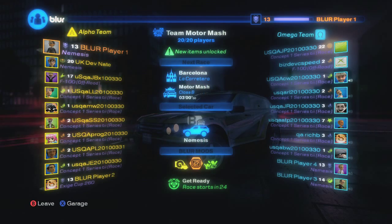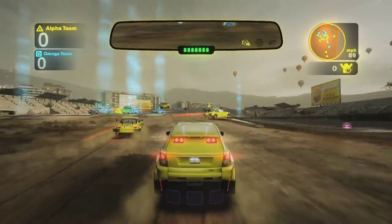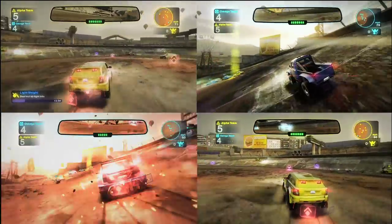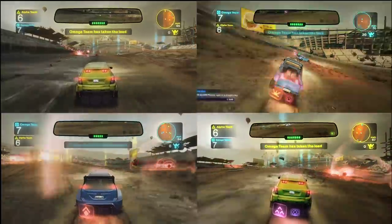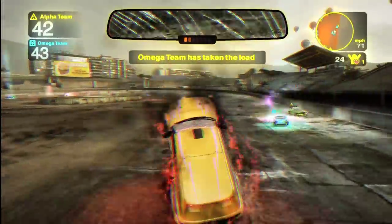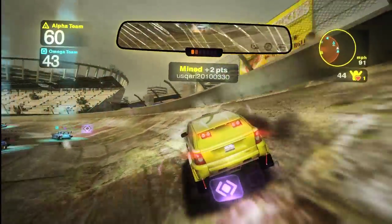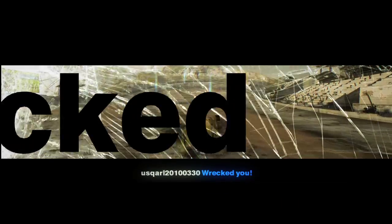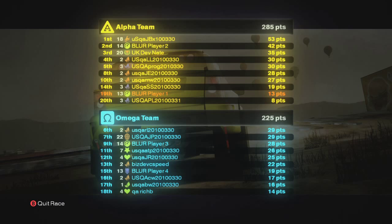The same rules apply here — the team with the most points at the end of the event wins — but in Team Motor Mash you earn points by smashing into your opponents or hitting them with powerups. We'll break out briefly to show you a few views of some of the chaos. Like in regular Motor Mash, the objective is to hit and wreck as many opponents as possible. This game mode is a lot of fun — it's controlled chaos where you have to pull your own weight to help your team take the victory. The primary objective is to take out as many opponents as possible, but on the flip side, you also have to keep from getting wrecked, because if you get wrecked, well then you're just helping the other team win. We hope you've enjoyed this sneak peek of the team events in Blur's multiplayer, and we hope to see you on track to experience powered-up racing.